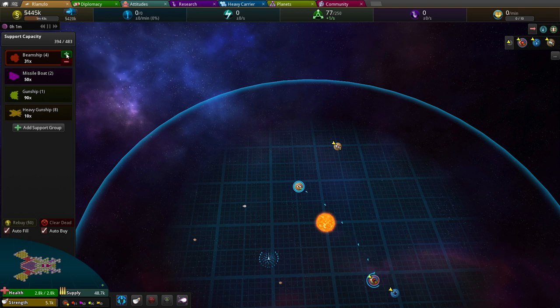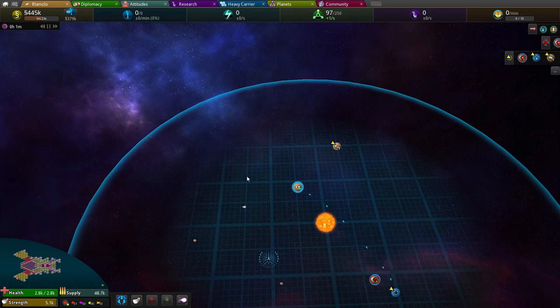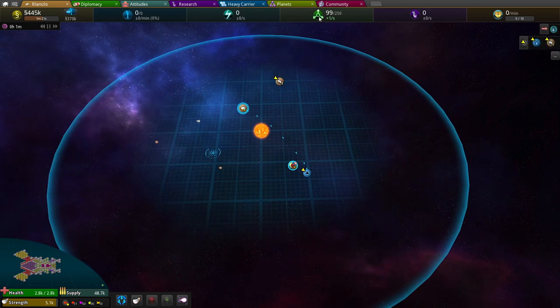I want it to fill up. I'll just add some beam ships — I'm going to let it auto-fill as it needs. And we're going to start grabbing some influence.